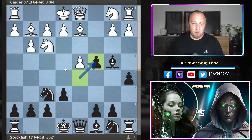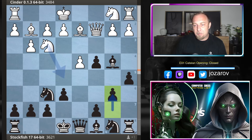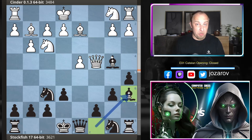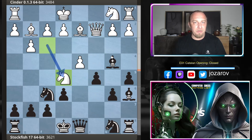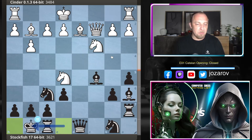Stockfish continues with d takes c4, forcing a reaction by White — Black grabs the pawn and White has to battle for it. Queen to c2 is obviously played by Cinder; Stockfish continues with b6. Let's also see what happens if White continues with queen to c4: then we have bishop to a6, a beautiful tempo against the queen. The queen has to drop back, and now even if knight to e5 happens you step back with the rook.